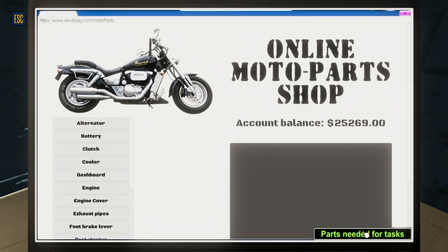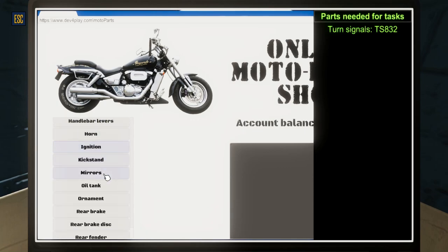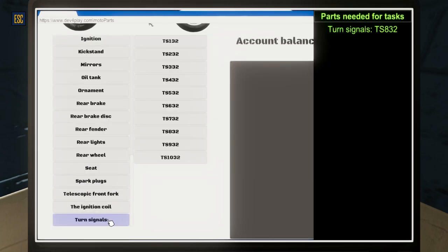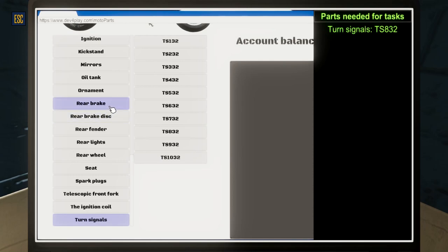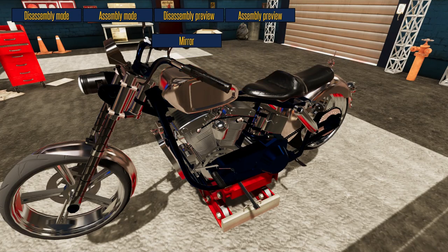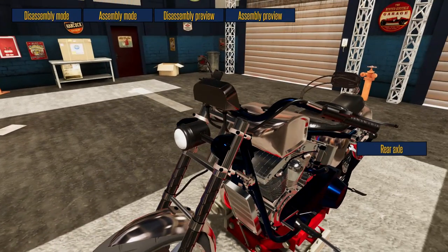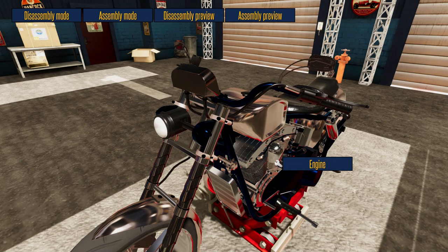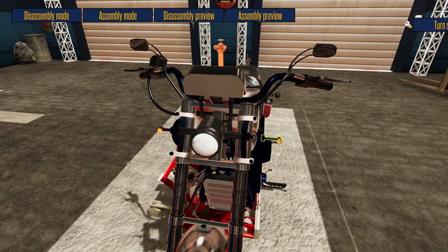Over here in Frozen Monkey land, we need parts needed for tasks — TS-832. Let's find out where the turn signals are. Everything is for the most part pretty well separated from each other — all the way to the bottom: turn signals. This is how many different types of parts and items there are. It remains to be seen what engine repair looks like, but for right now we've got these. Let's go ahead and buy this — we're going to need at least two of them. Over to the motorcycle, over to assembly mode, and now all we have to do is loom in the area where the turn signals go and they should go right in.